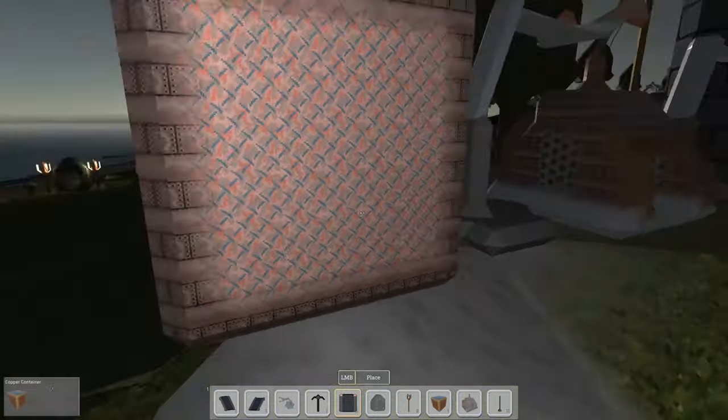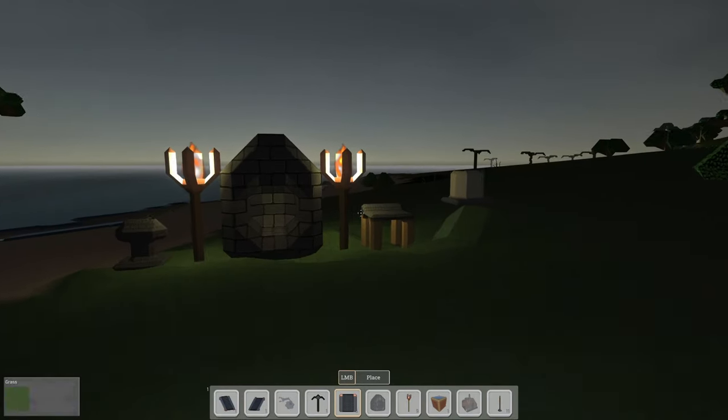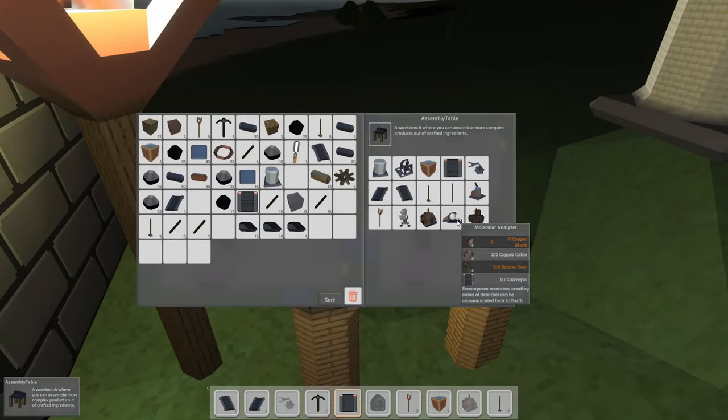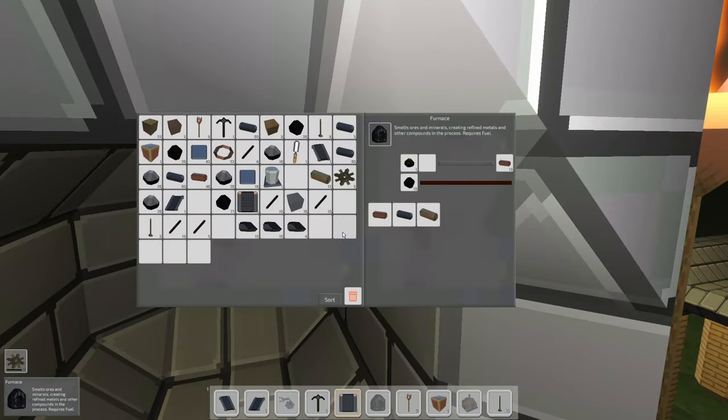Why don't we go ahead and do that — let's look at the molecular analyzer and see what it takes to craft it. We need five copper blocks and bronze gears. I still have some bronze — let's go pound out some more gears; that's another thing we'll automate eventually. Then we need to make more bronze. Let's take a break from copper and load up the furnace with some copper and tin to get some bronze bars going.